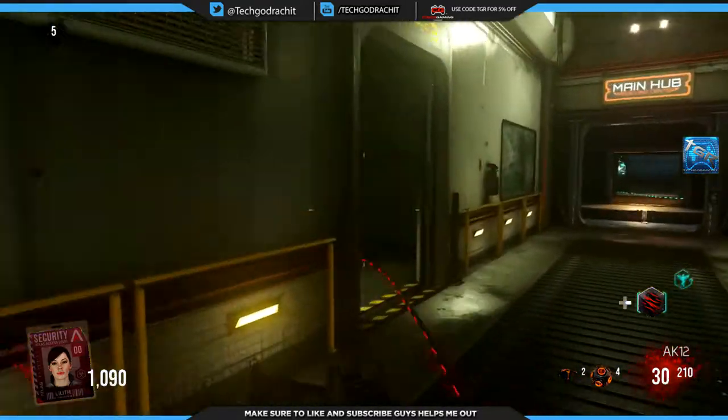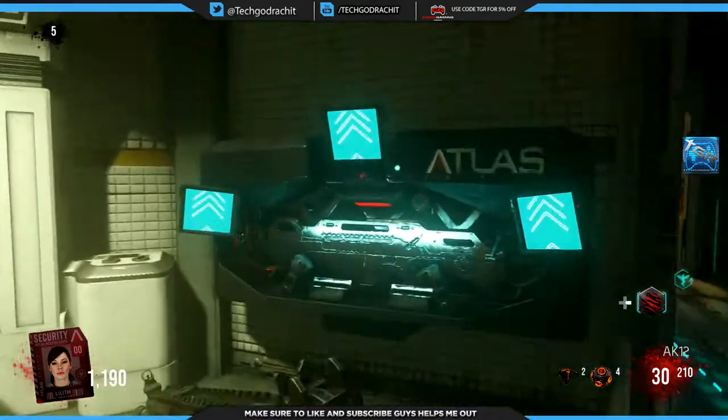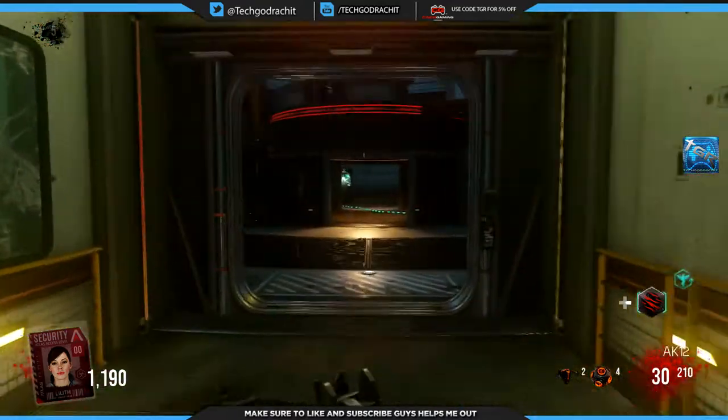Enable power — weapon upgrade station is already here. I think that's like the Pack-a-Punch. Awesome, let's go! We're going to try and get some more kills.